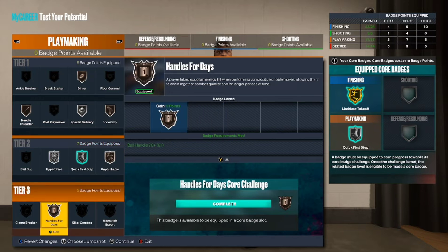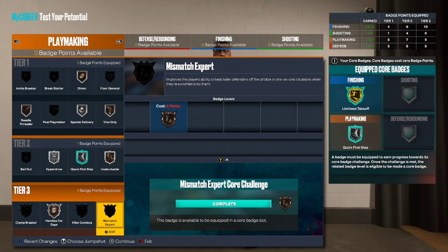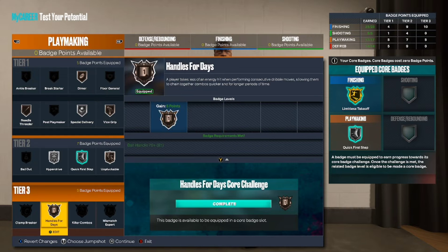You could go two ways with this — you can go Handle for Days or Mismatch Expert, whichever one you prefer, because Michael Jordan was good at both, for real.